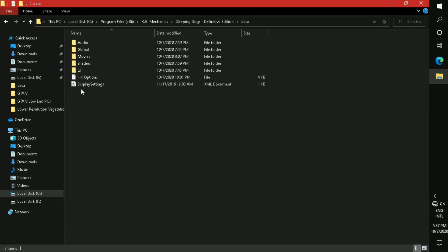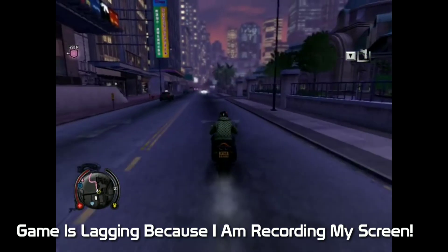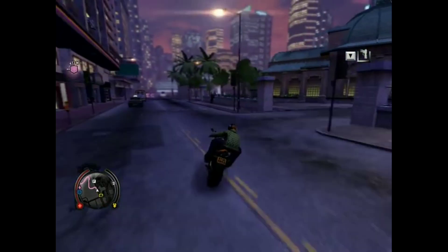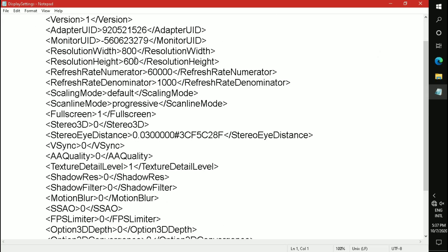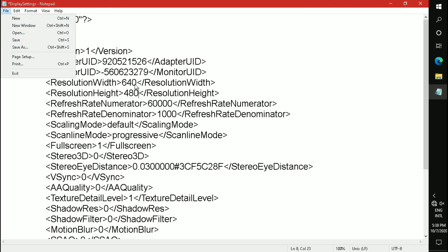Now launch your game. As you can see the gameplay — sometimes the FPS drops to 30, but right now the game is pretty much playable on a 2GB RAM PC. If your game is still lagging after these tweaks, just change the resolution width and resolution height to 640 by 480. But I am 100% sure that your game is not going to lag after these tweaks.